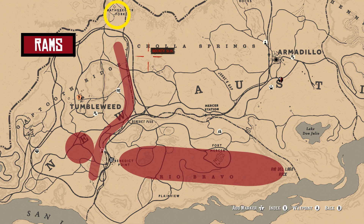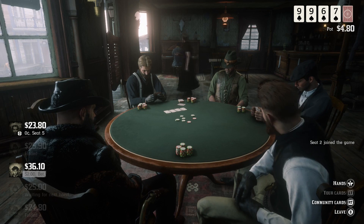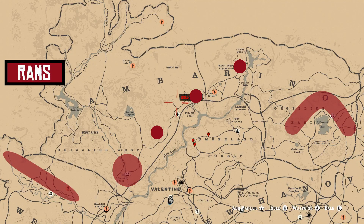That's for your avid hunters who like to explore the land instead of taking a shortcut. You've got some more rams right here in that area. For sheep, you've got them over in Valentine and over at Emerald Ranch — you can pick up some sheep right there. For goats, there are some up by Emerald Station where there's a stranger mission — his name is Joe — and you'll find a goat over there too.